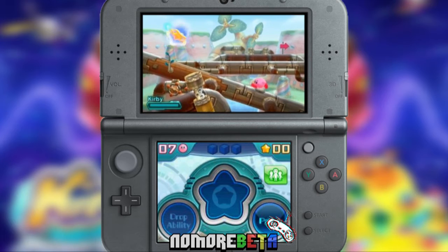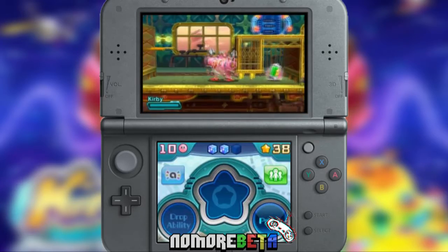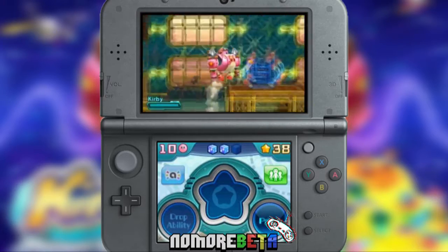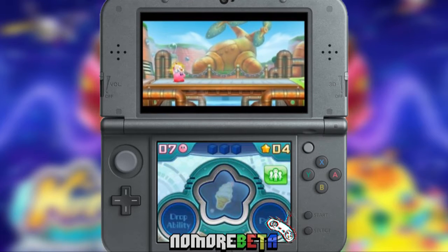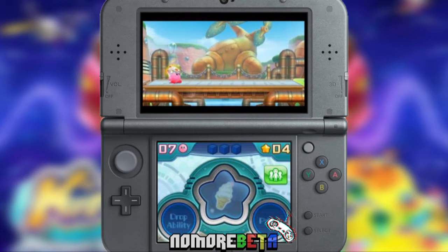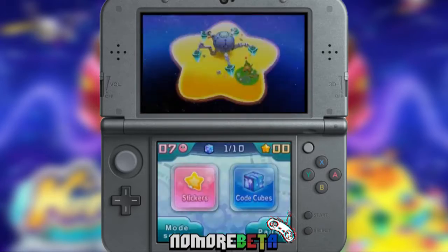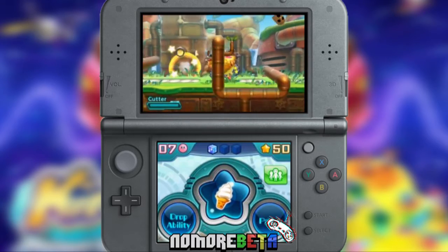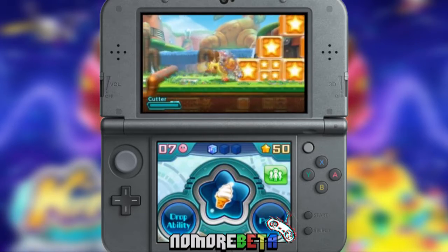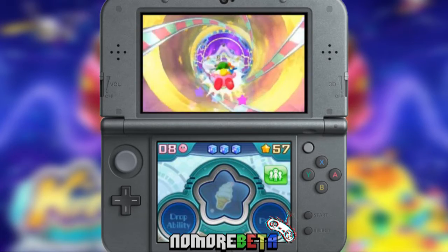Adding to the already fun and entertaining story mode, Kirby Planet Robobot adds five minigames: Meta Nightmare Returns, Kirby 3D Land, Team Kirby Clash, The Arena, and The True Arena. Team Kirby Clash is a highlight of all the minigames. Kirby, along with a partner, go out and defeat bosses. Unlike story mode, there are RPG elements to this game. I spent a long time on this minigame after finishing story mode, as it felt like an all-new game in itself.